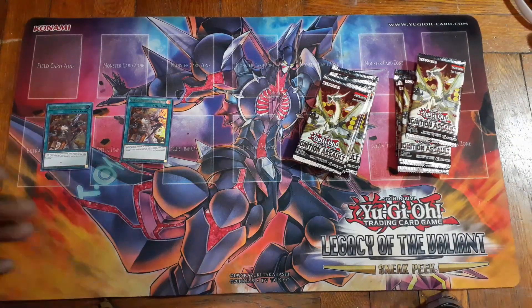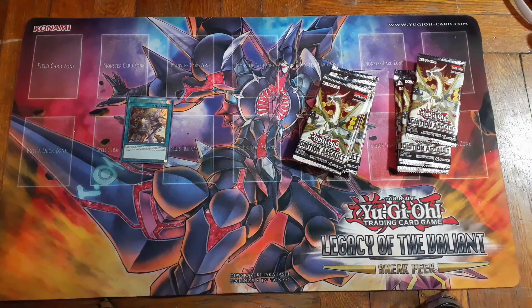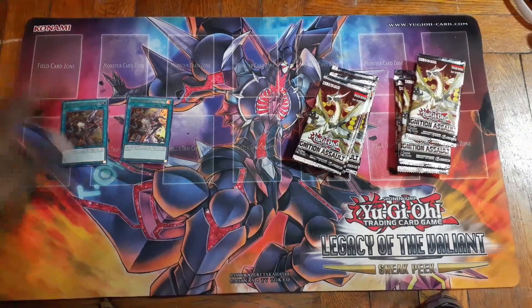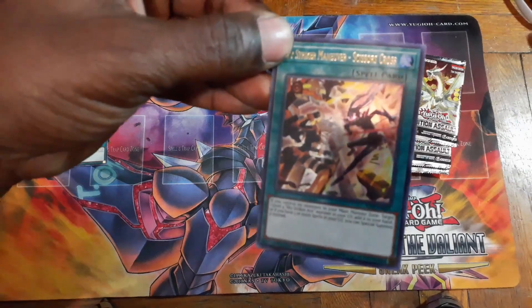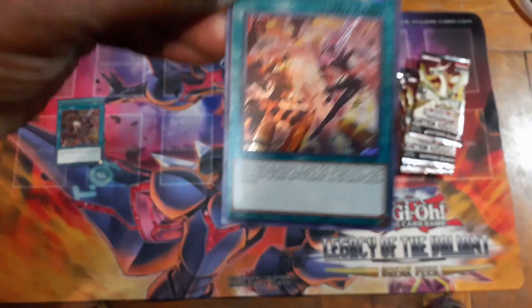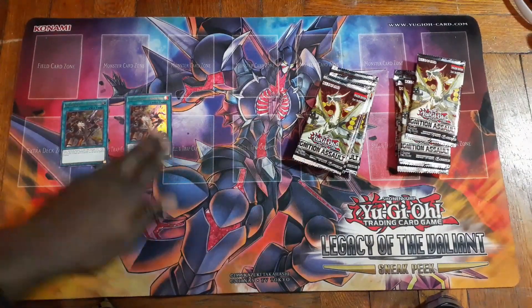I just picked up the sneak peek of Ignition Assault and I wanted to show you what I got. The promo you get is the Sky Striker Scissors Cross — let me focus the camera a little bit. There it goes, that's the card. Now let's open these packs and see if we can pull anything good.